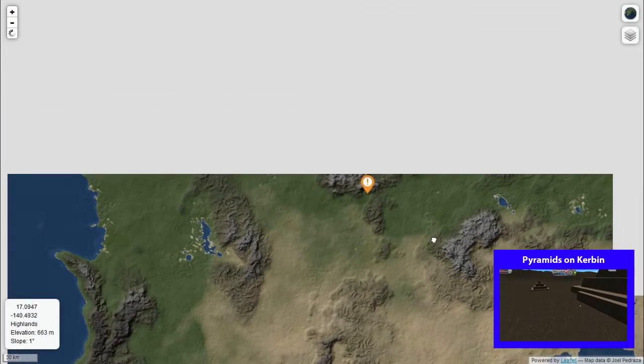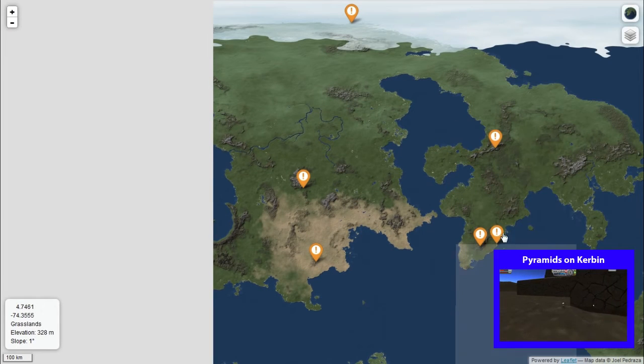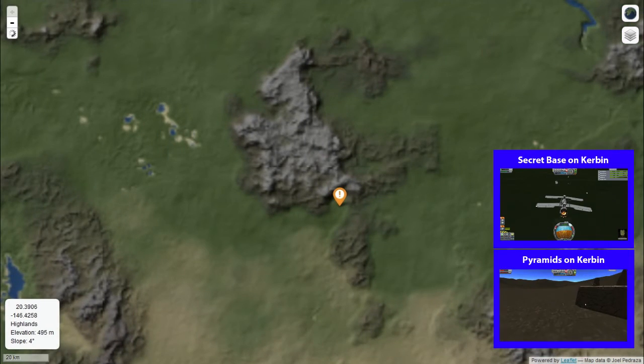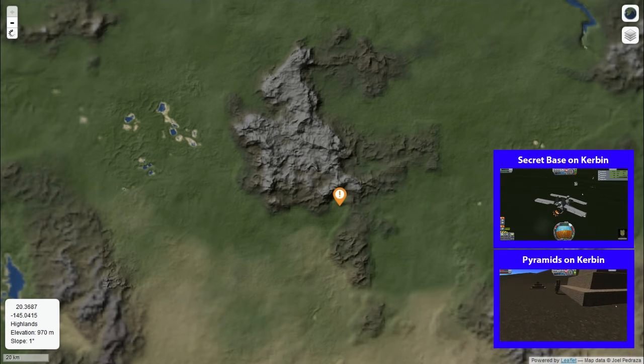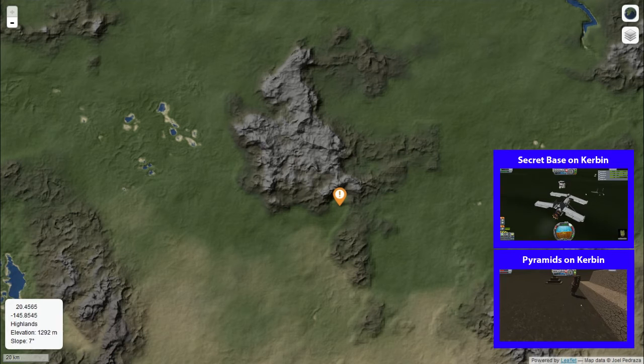Not far north is up here. Zooming out again, KSP is over here, pyramids down here. And this is the second spaceport, I would call it. So it's got a launch site, a big satellite dish and a hangar for building rockets in. It's down here in this beautiful little valley and it's very cool to go visit.